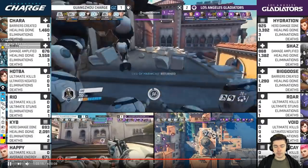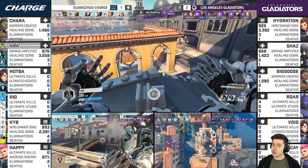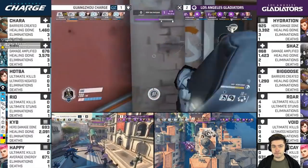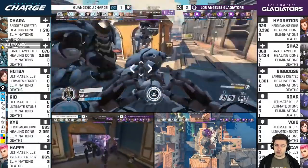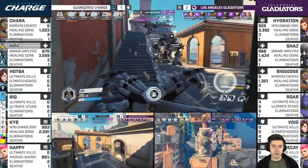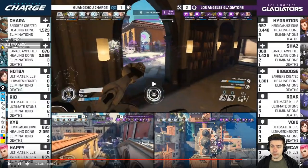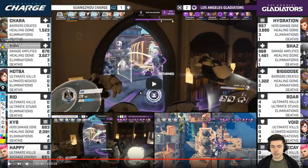He gets a new Trance. For the fight after, he's going to dodge Shatter, then he has great positioning but doesn't use Trance — they win the fight. Super impressive performance on Rialto so far.